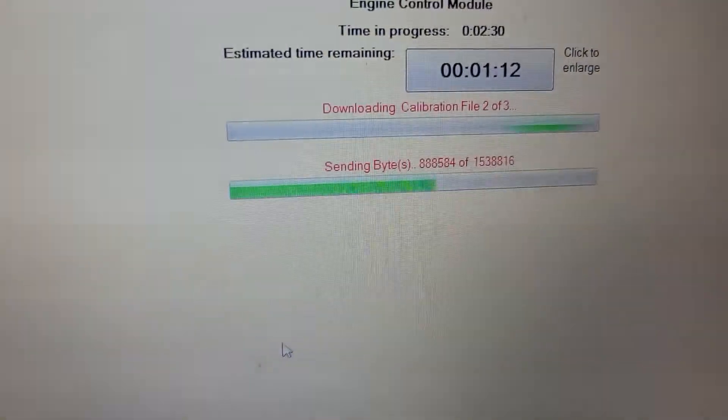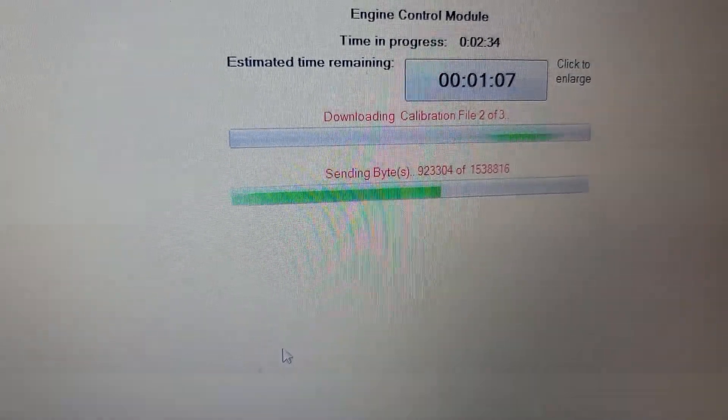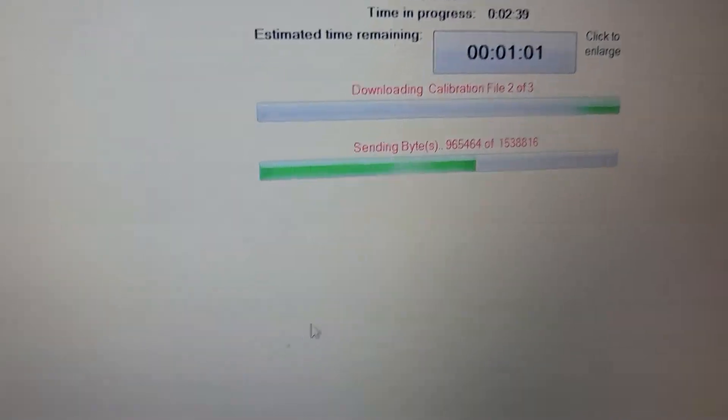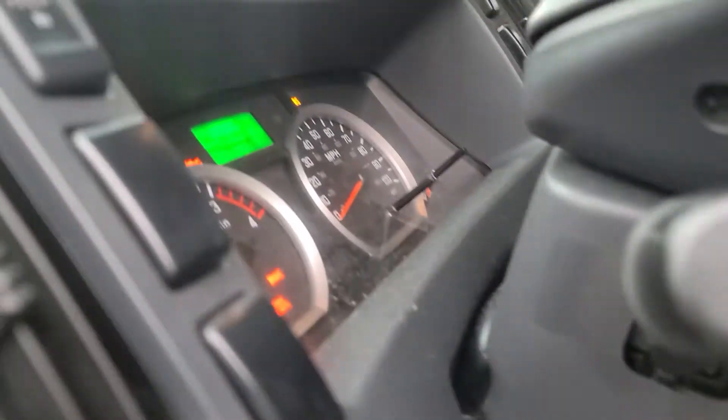It's taking the engine control module time — it's in progress. It was about five minutes, now we're at two or three minutes. Downloading calibration, sending — it's extracting the file. Let's see if it works.